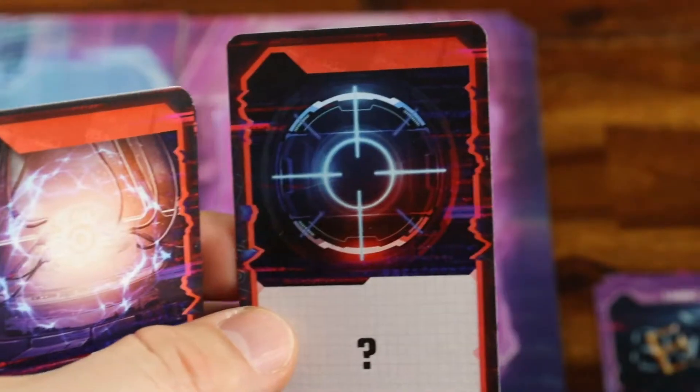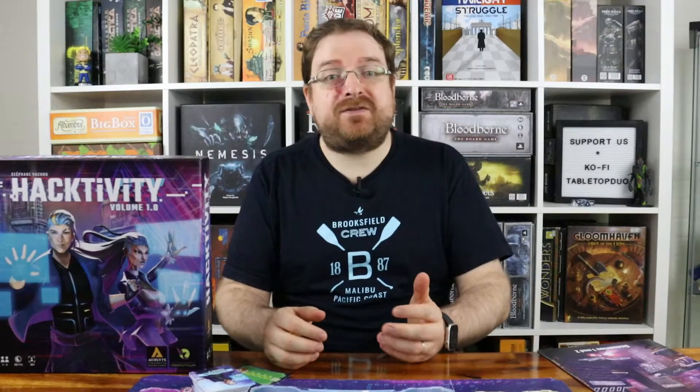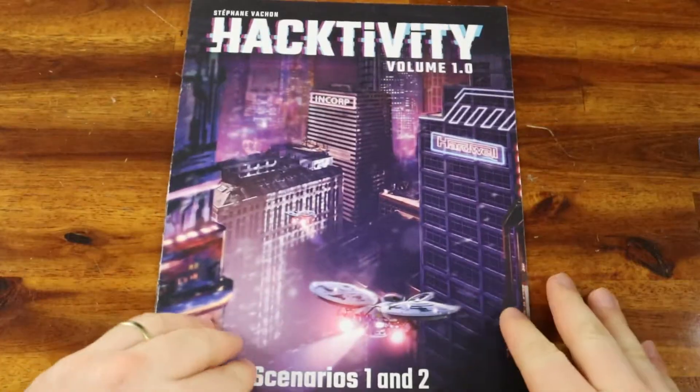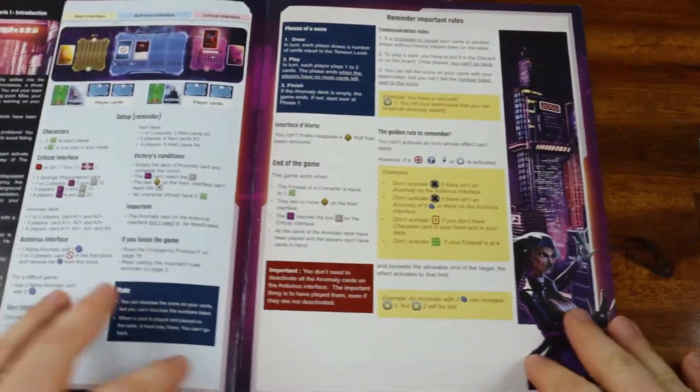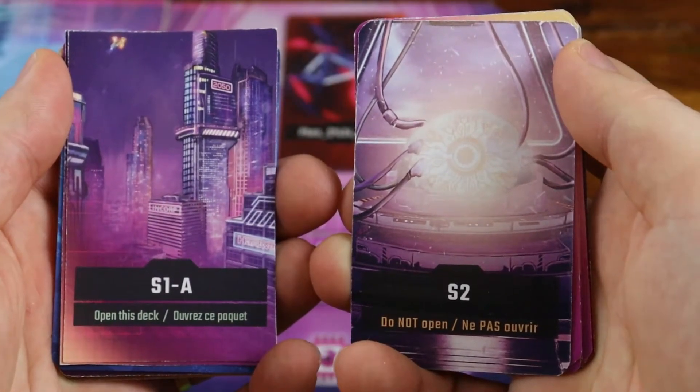Besides the anomalies, as you progress through the scenarios, you will face other threats like cores, which have attack cards and are quite powerful. The narrative is also unraveled by playing the scenarios contained in the scenario book, which is this one. The scenarios also have their own victory conditions and they come with their own deck of cards, which introduces new elements to the game.